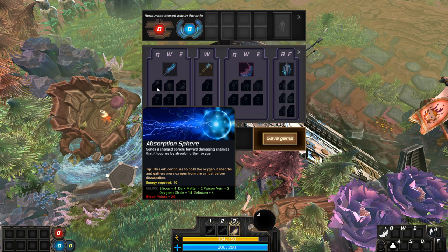Let's look at this ability: send a charge sphere forward, damaging enemies. I want this! To unlock it I need Silicon 4, Dark Matter 2, Poison Vein 2, Oxygenic Shale, and Cilicium. And we need 20 blood points.